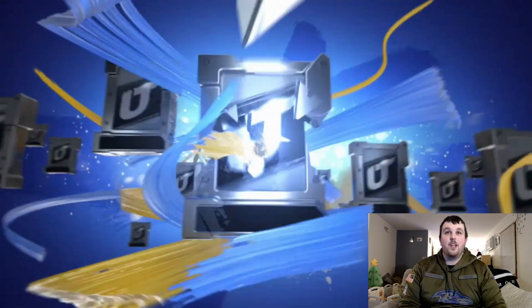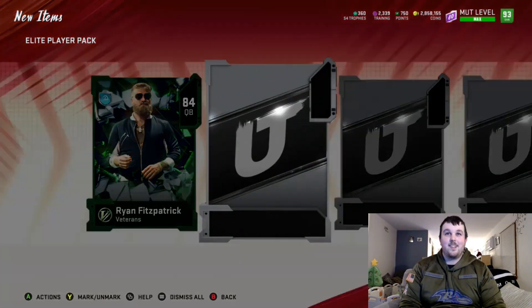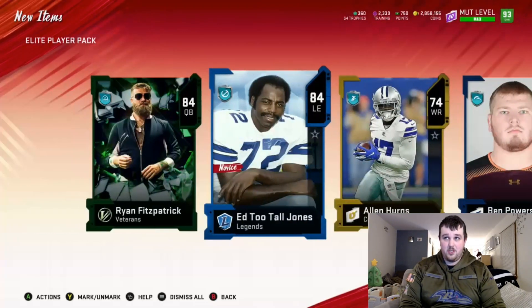On to the next one boys, we want these LTDs. We got a veteran card — 84 Brian Fitzpatrick in that Deshaun Jackson outfit, classic. We get a legend: 84 Ed Too Tall Jones. Can we get another elite in this pack? We don't — just sending it off with a bunch of silvers.